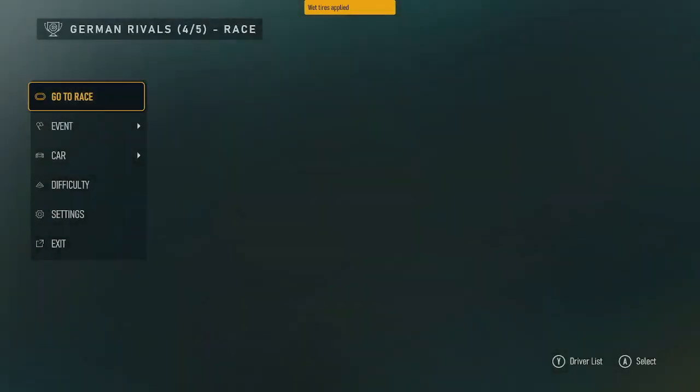First. Wet tires applied. German Rivals 4-5, RACE — go to race. Y button driver list, A button select.